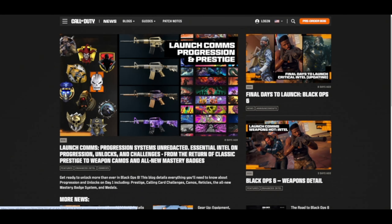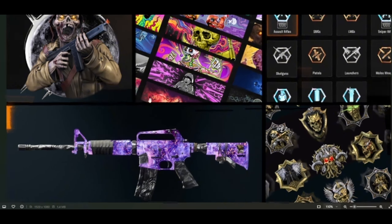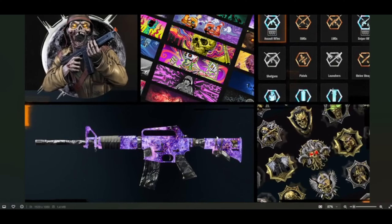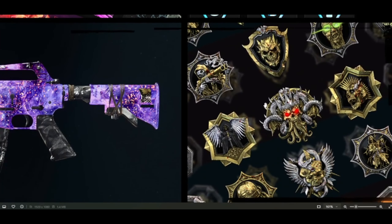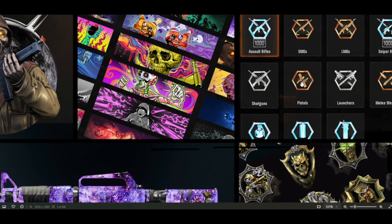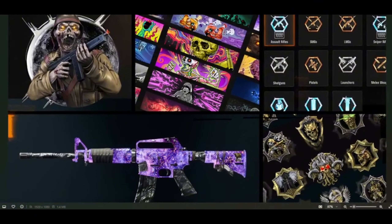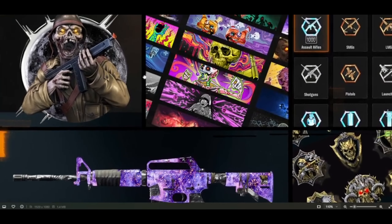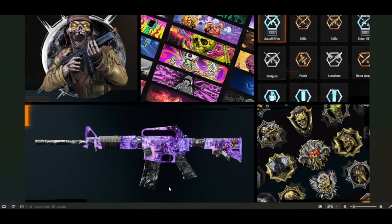They just released these new patch notes. Let's see what they got to say. Look at the camos! Oh, look at that camo. Look at the new badges, dude. Holy shit — this is what the badges look like when you get a class pimped out, I guess. These calling cards are kind of gas, but look at the camos.